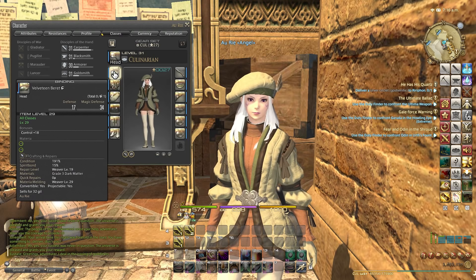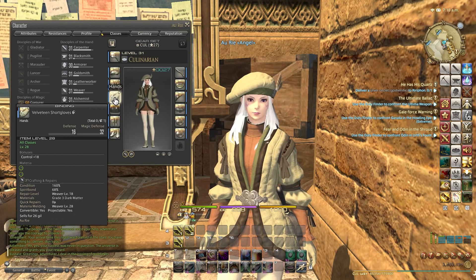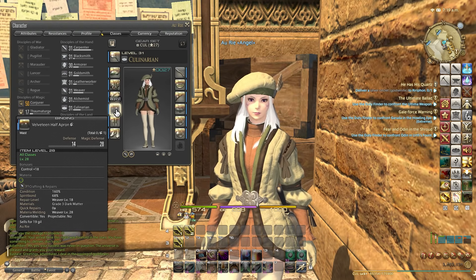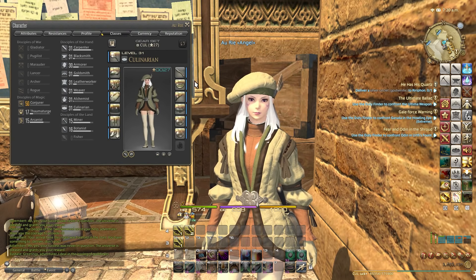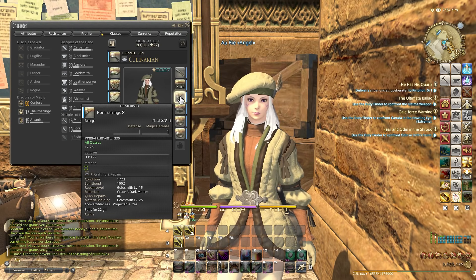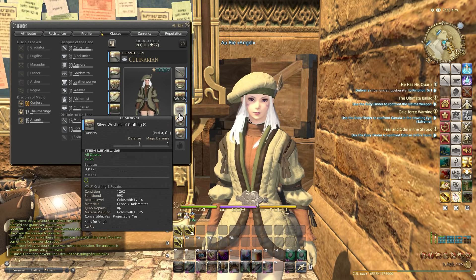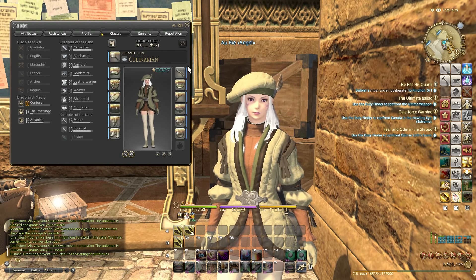We have the Velveteen Barrette, the Velveteen Gown, the Velveteen Chalk Gloves, the Velveteen Half Apron, the Velveteen Bottom, the Velveteen Gaiters. Still wearing the Brass Choker, but at level 31, once all of them are level 31, I'll upgrade that to a Silver Choker which will give a couple more CP. Then Horn Earrings, Silver Wristlets of Crafting, Silver Ring of Crafting, and then the level 30 or 31 primary tool.